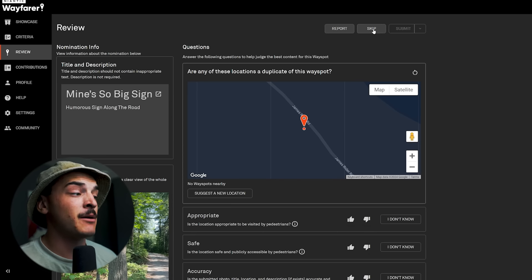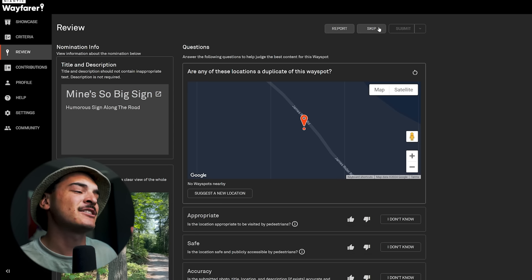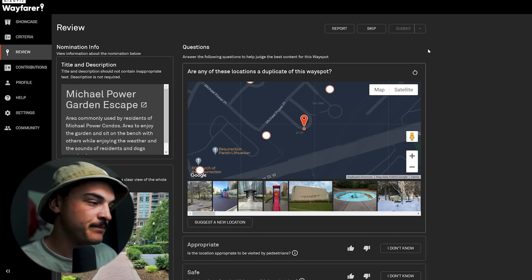If you see abuse, make sure you tag it because we do not want abusers in the Wayfarer community. You can also just skip a nomination — you don't have to review every single one that gets put onto your page. If something comes up and you're not feeling it, just hit Skip and move on to the next one.